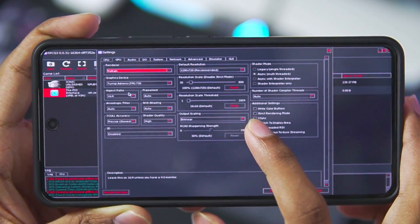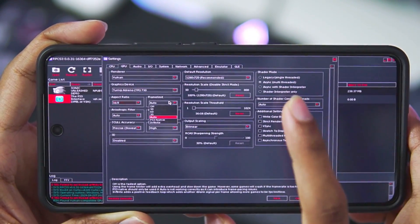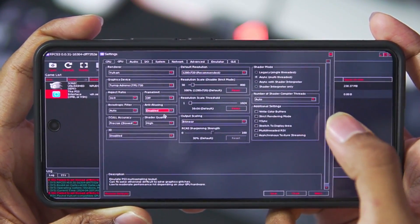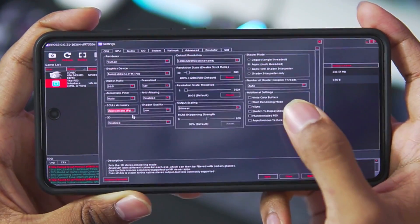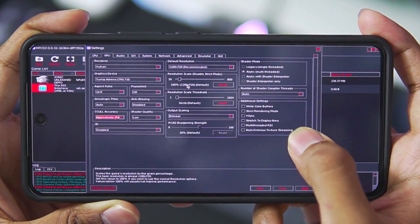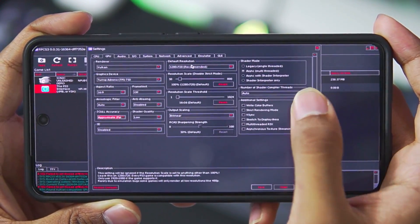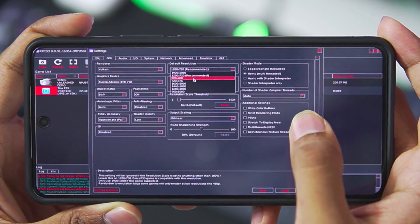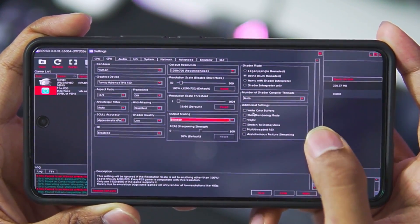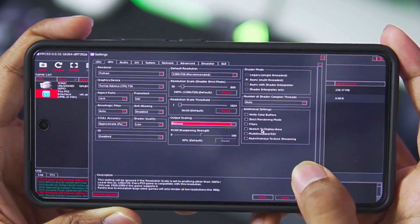Once the graphics device is chosen, set the aspect ratio — I recommend keeping it at 16:9. Set the frame limit to OFF so you can get more than 30 FPS. Disable anti-aliasing, set shader quality to low, and set accuracy level to approximate. By default the resolution is 1080x720p, but if you want better performance you can decrease the resolution scaling. I like to keep it at default. If you get graphical issues, tick mark the two relevant options and make sure to also enable stretch to display area.